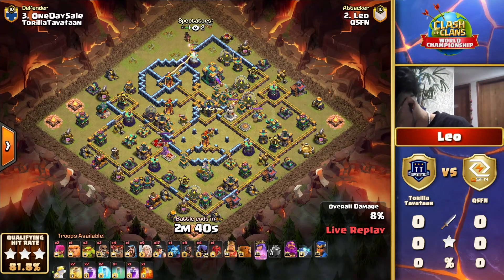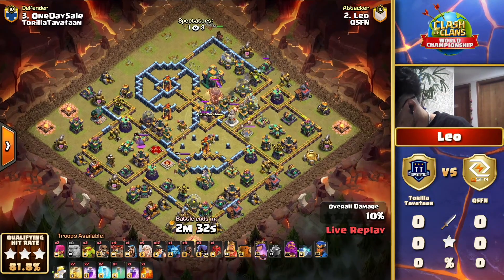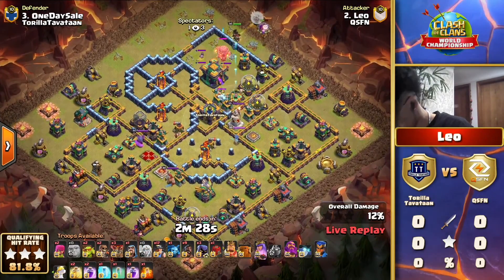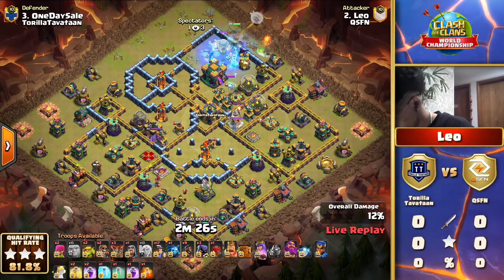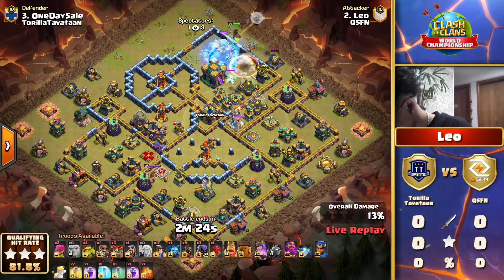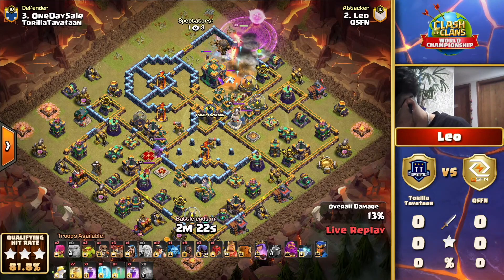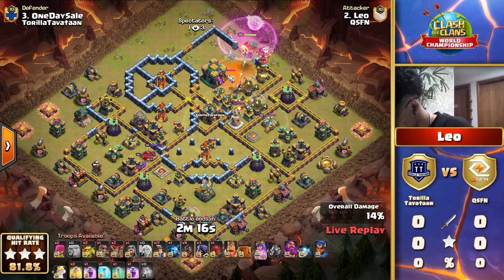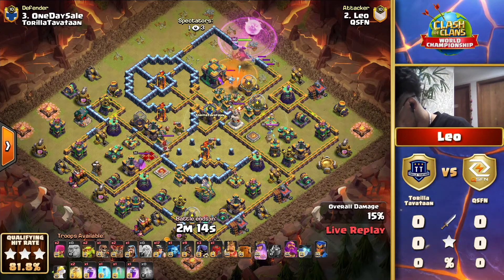We saw from an Aphilion base in the other war where all the spring traps were really placed to help prevent a hybrid attack. He pulls out the rocket loon, decides to freeze, rages the queen, and uses the poison spell to try to keep this queen going. It was a really good choice of freezing that defending clan castle.